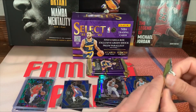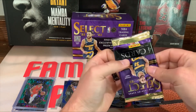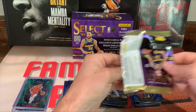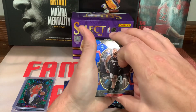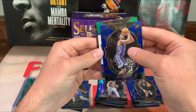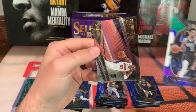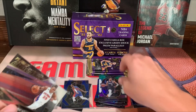Alright, so I think that's our maybe second rookie. We got Paul George, we got Keegan Murray, Christian Wood on the green white and purple, Jaden Ivey on the turbocharged.